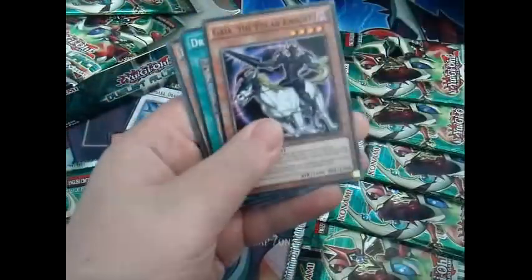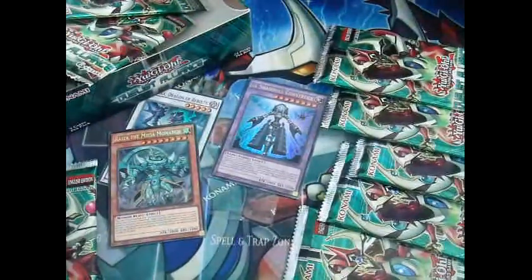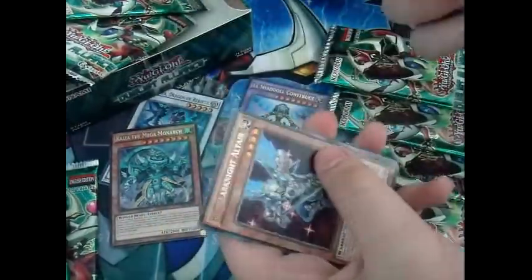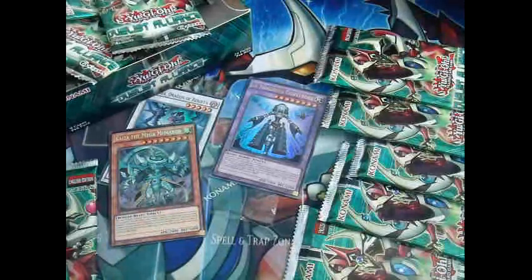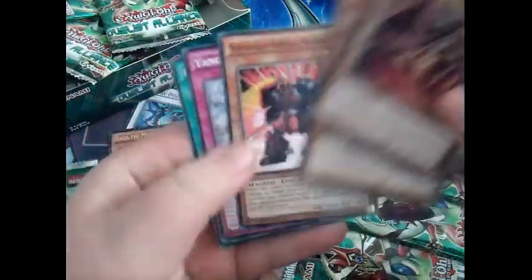Breaker and nothing. Next pack — so far we've pulled three holos: one Ultra, one Super, and one Secret. Let's see if I can get something awesome. That's a Teleauta and no holo. Where are all the holos? Hopefully it's not one of those misprint boxes where you get nothing. Scarm, Mellow Branch of the Burning Abyss — and no holo.